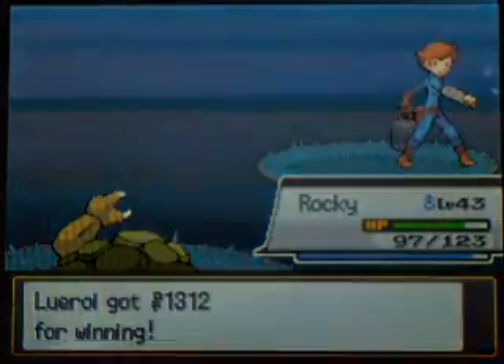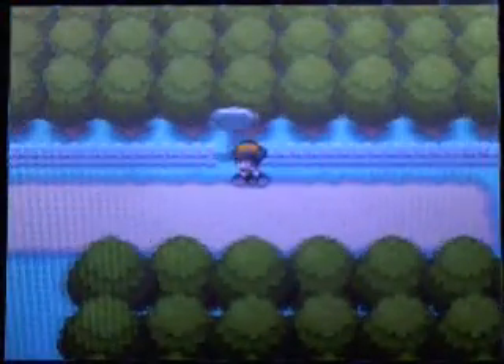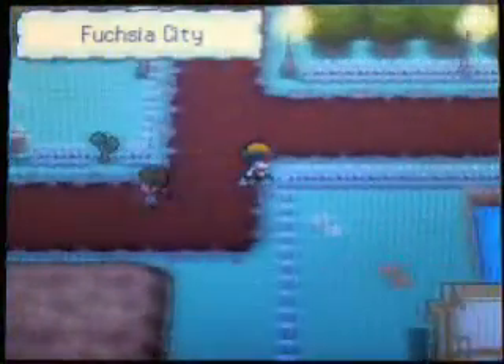If you're wondering, in this grass area right here you can find Slugmas. We saw Slugmas earlier so it's not that exciting. Anyways, east of Fuchsia City - and here we are. Fuchsia City.